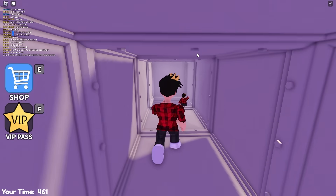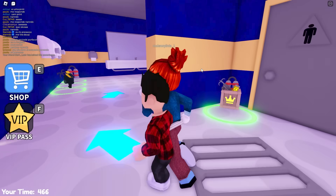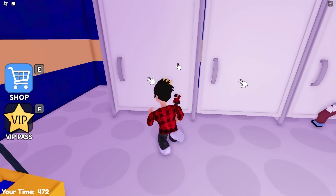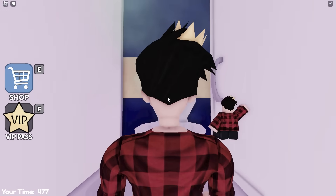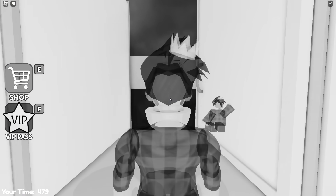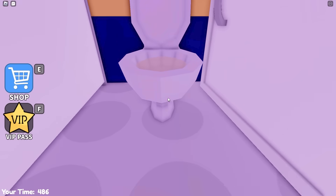Now we can continue on and jump into this vent. Over this way should be the bathroom room — I'm scared of what I'll find in here. Let me open this one up. This one's empty. What about this one? Ew, that's so gross! I can literally see the stinky gas coming straight from it. At last we have this one that's just a bit dirty, but no stink!